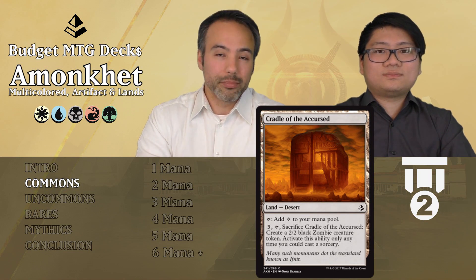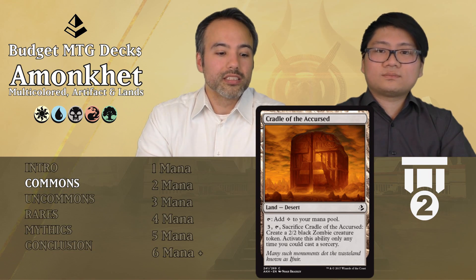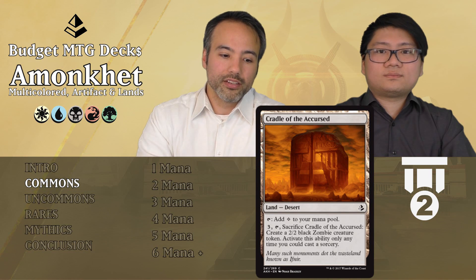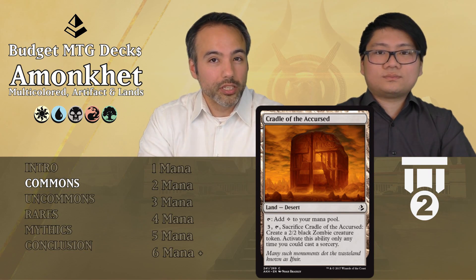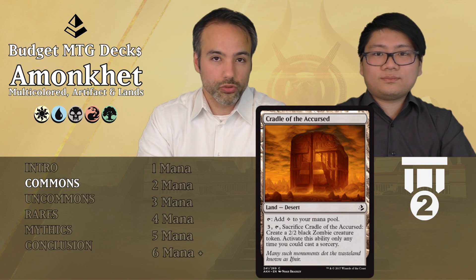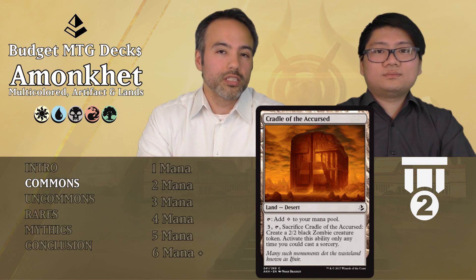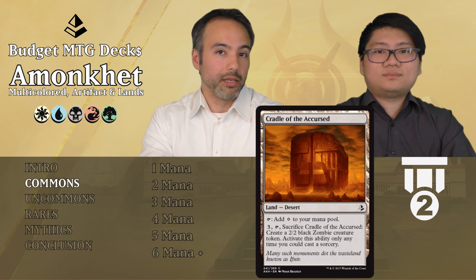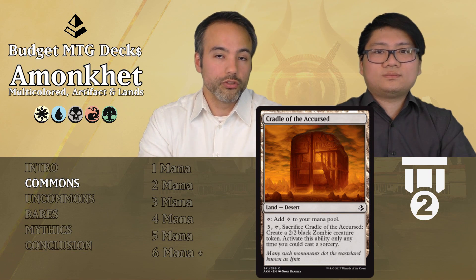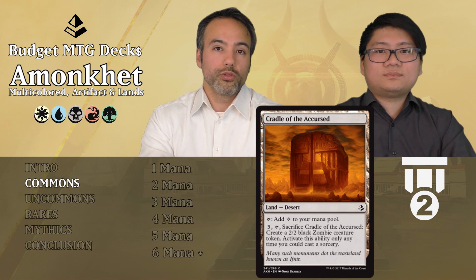That is very similar to the next card, Cradle of the Accursed — also Tier 2, also played in any deck. It's a desert and we can tap it for colorless mana. Additionally, we can pay three generic mana and tap and sacrifice it to give ourselves a 2/2 black zombie creature token, but only at sorcery speed — during either of our two main phases. So we can't do it at instant speed, which is too bad. But it doesn't come in tapped so you're not missing tempo — you can just play your cards.